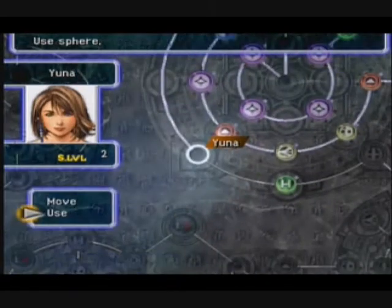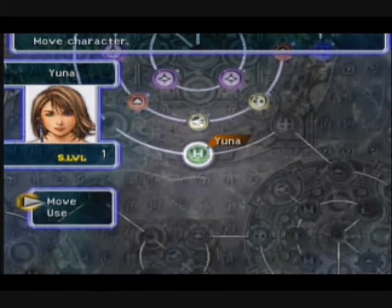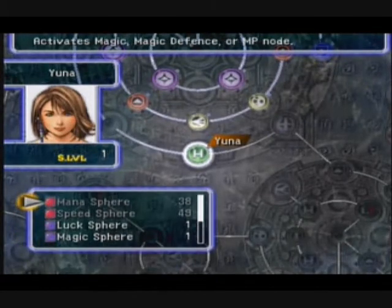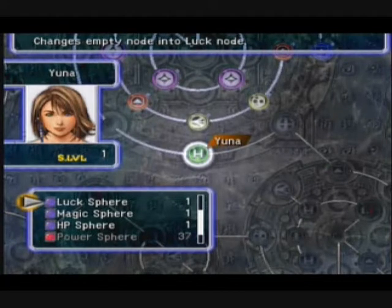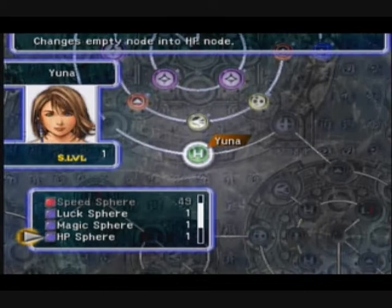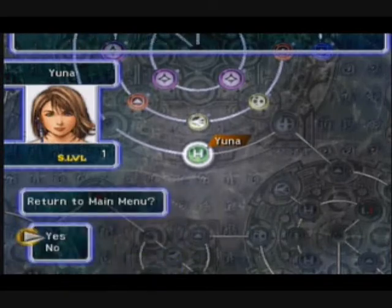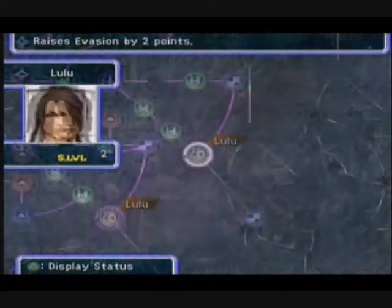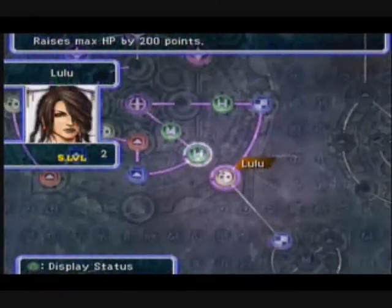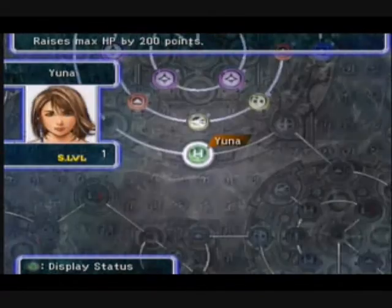Get it over and done. I don't know how many spheres of each I've got. I'm pretty sure I need to use Extract something to get something, but what do we have? We have one ability sphere, and we're good with everything else. Okay. That's not fantastic. Ooh, we've got a magic sphere and a HP sphere. Do we want to use the HP sphere on... Tidus would be the best. But as for magic, I don't mind.